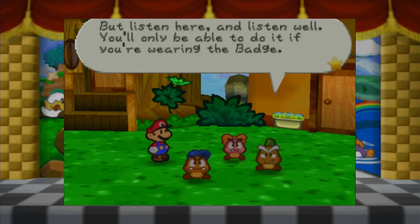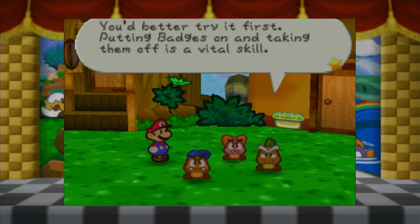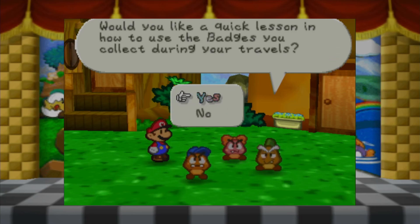You'd better try it first. Putting badges on and taking them off is a vital skill. Would you like a quick lesson on how to use badges during your travels? I think we will take that lesson on how to use badges next time on this experience on Paper Mario 64. Hopefully you guys have enjoyed this episode, and we will see you all whenever you're in the tavern. Bye, guys.